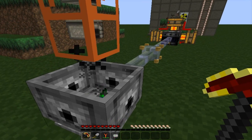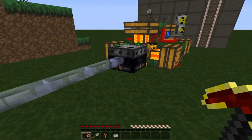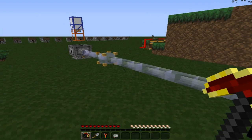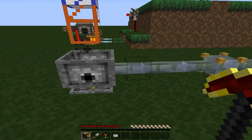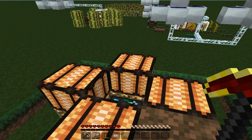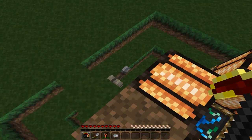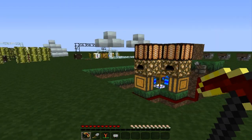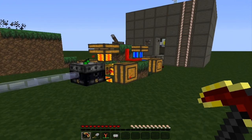I know I said we were going to be using Thaumcraft for this in the last tutorial, but a couple of commenters suggested that the condenser in Equivalent Exchange would work just as well. So here's the condenser right here, and I have it all set up to pump, except I don't have any ice in it to duplicate yet. It's using Mark 3 collectors as well.